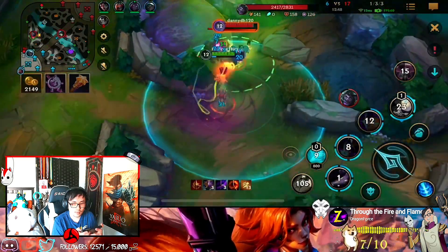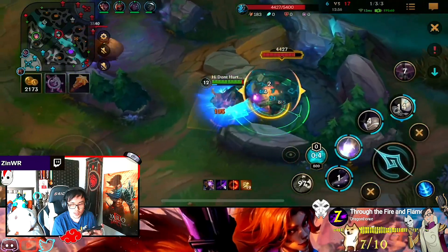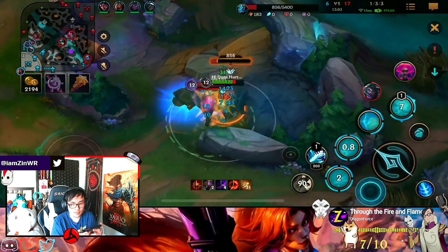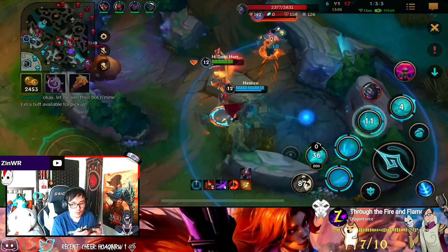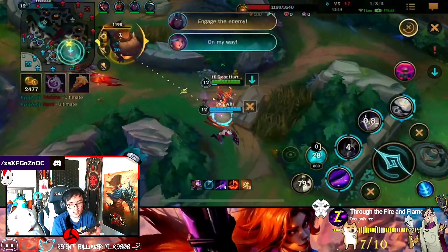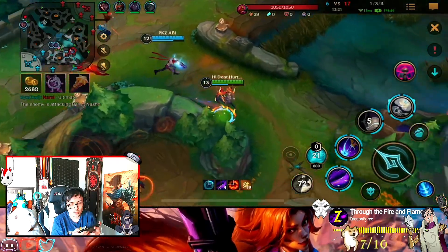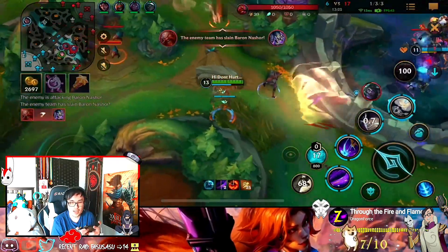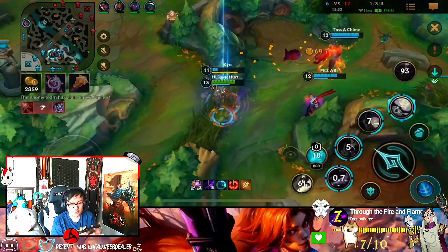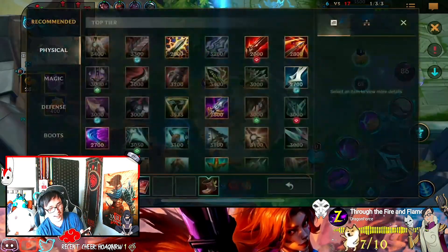Holy shit man. Annoying, fucking Mundo man. But yeah Lilia needs so much mana. Don't go for it — stay on it. Are you dumb? Oh, that's a good ult! Poor man's ult. And they all die. Where's my Penta? My Penta, my Penta! I don't give a shit. That's my Penta man! Come on, come on! We don't even need the Elder, we don't need it. End the game here.